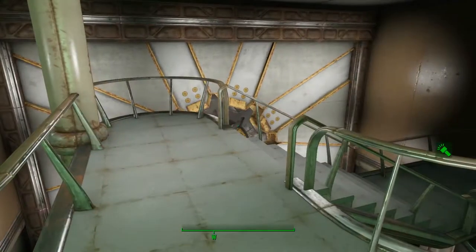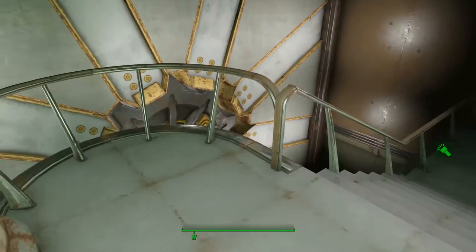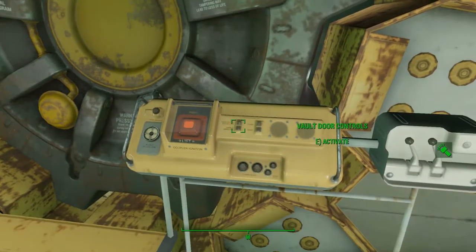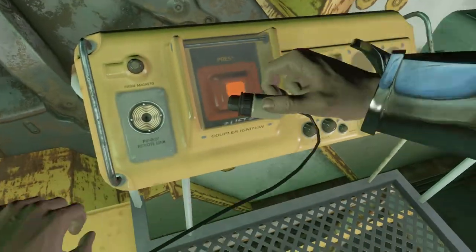I know that the vault entrance is a bit abrupt, but I didn't want someone to walk down this crazy staircase and then have to cross a huge and empty room. And I know everyone is just going to jump over the railing anyway. Making this in Fallout 4 is slightly more immersive since no one could open the vault door without a functional Pip-Boy.